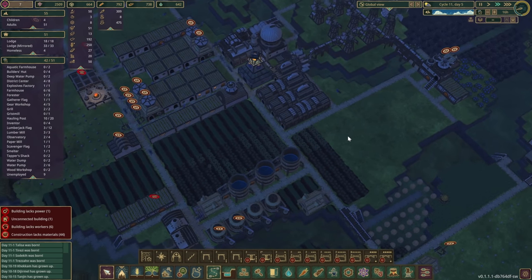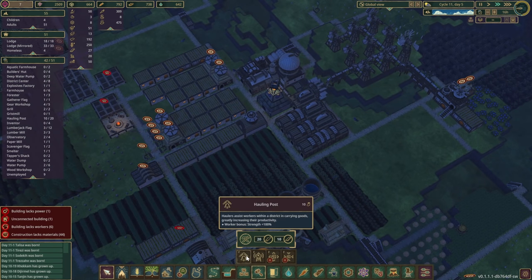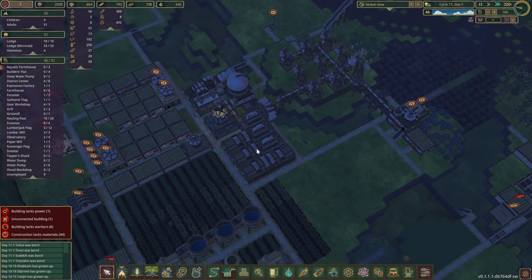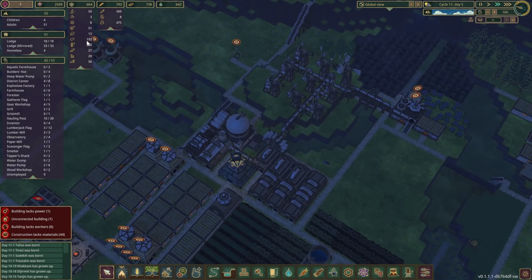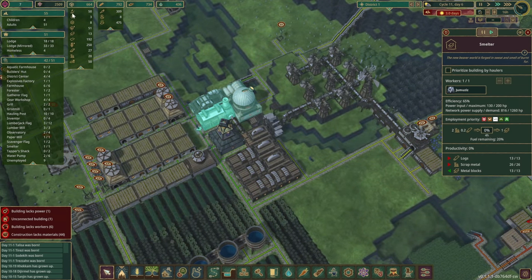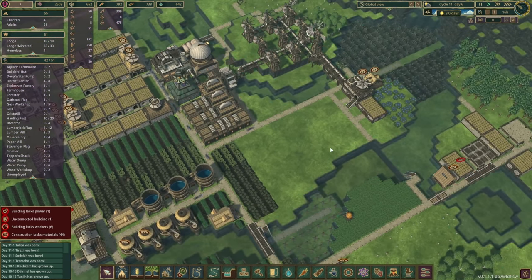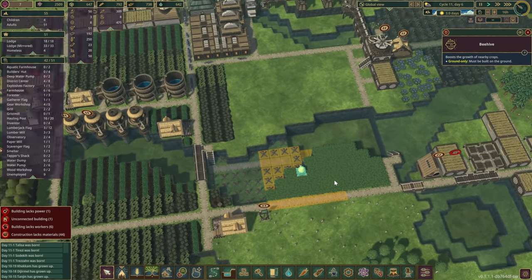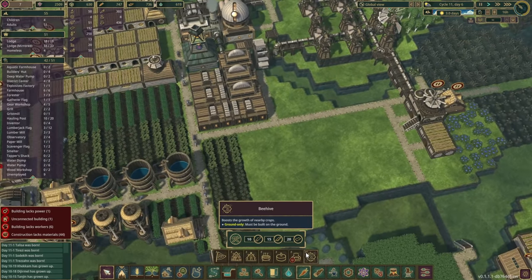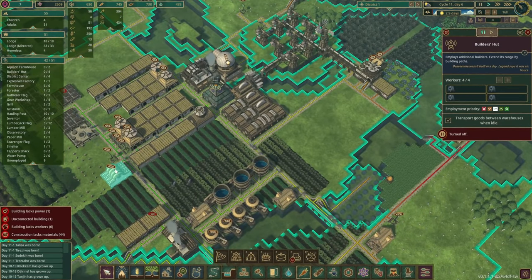Maybe we could build another hauling post as well, just to fill up these warehouses a little bit quicker. You need planks — planks are going up pretty slowly as well. How many gears? Still only eight. Paper we have. Metal — how much metal do we have? That's disappearing as well. Oh, there is one over there. Another drought is coming in soon. Got a beehive in, so that's great — that's gonna boost up the growth over here.